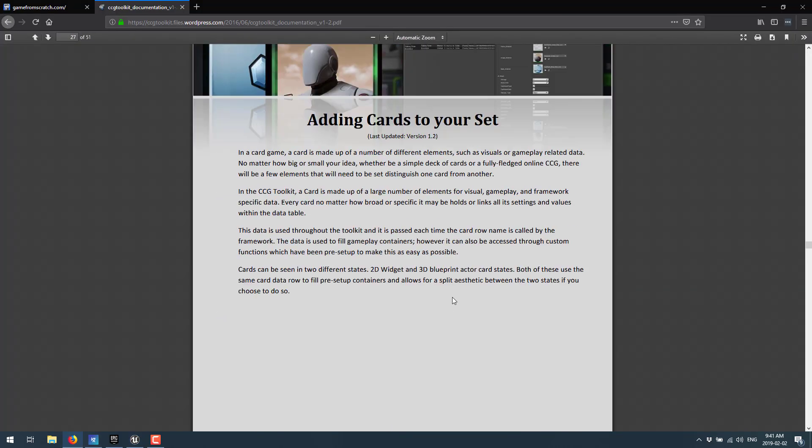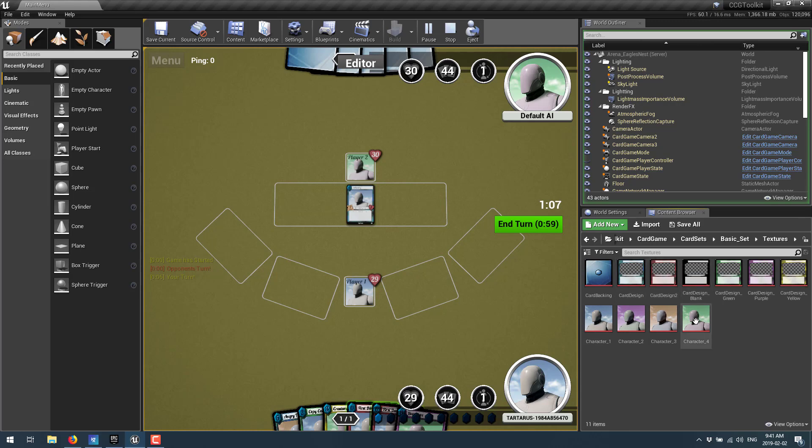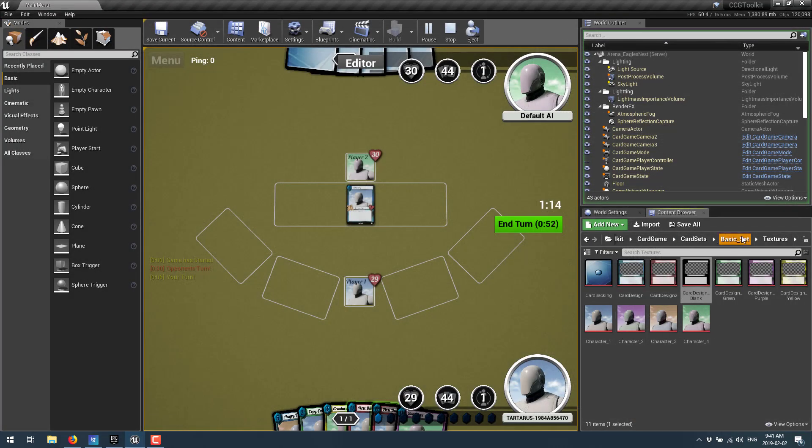I'll show you the process of adding a card in this video. If you want to add a card, under Content you will find CCG Toolkit. Go to Card Game, then Card Sets, and you can create your own set. So if you were making, say, Legends, you could create a folder called Legends and basically clone what the basic set does. You've got special effects, materials, and textures used for cards — you can see the various different pieces that go into a card, like the frame texture set.